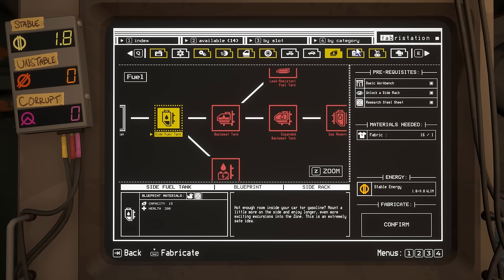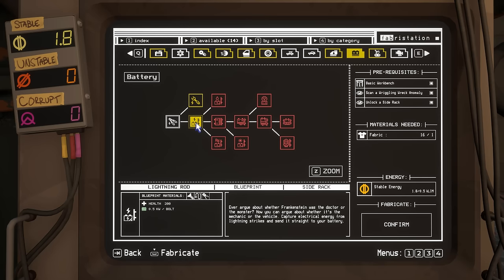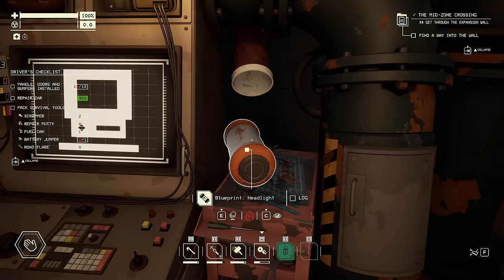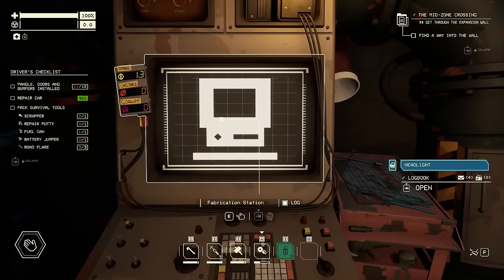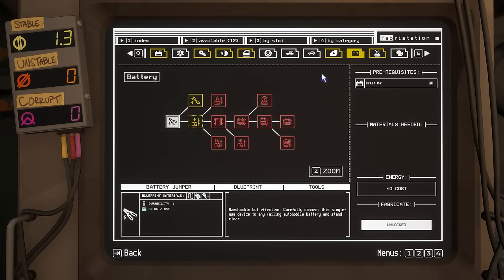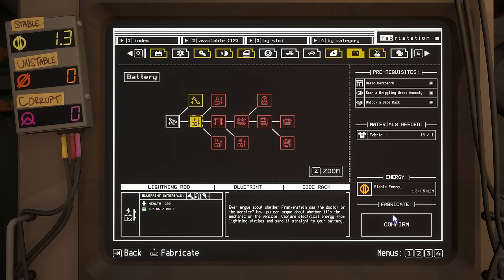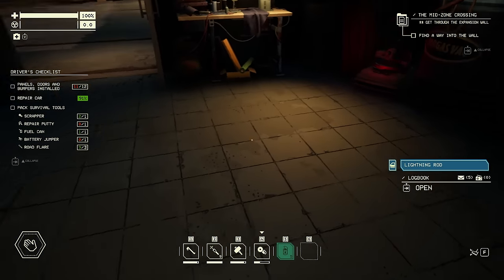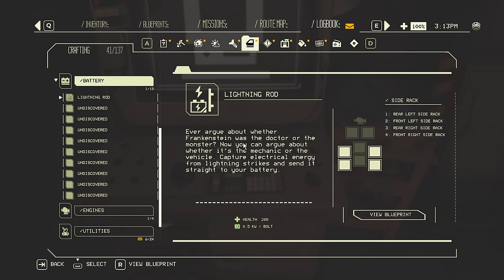A side fuel tank option. I still have 1.8 energy. A lightning rod - I am running into battery problems. I like the look of that. Every time you get zapped, it charges your battery a little bit. Crude headlights need replacing, so regular headlights. I do still have 1.3 stable energy. I quite like the look of this lightning rod because there are a lot of electrical hazards in the outer zone, and if I can get some battery power when I inevitably drive into them - and it fits on one of the side racks I've just unlocked.